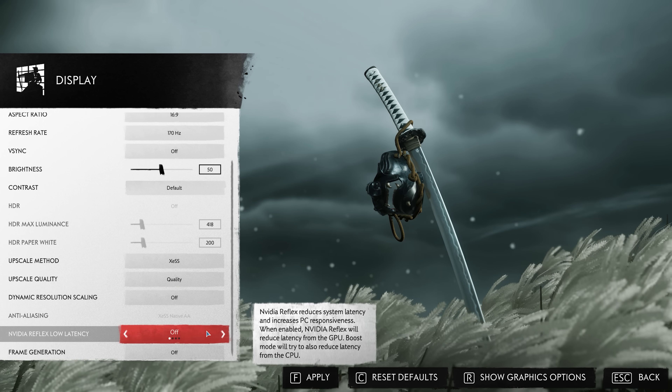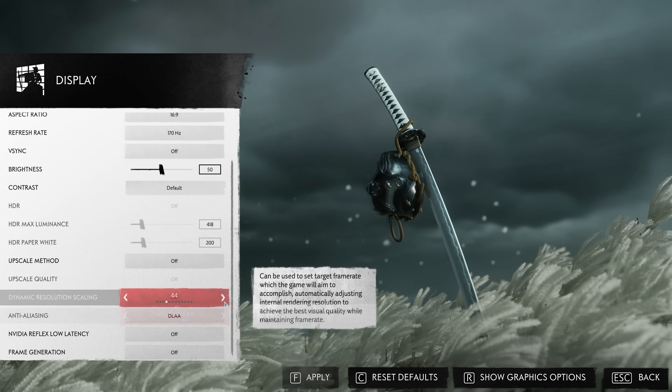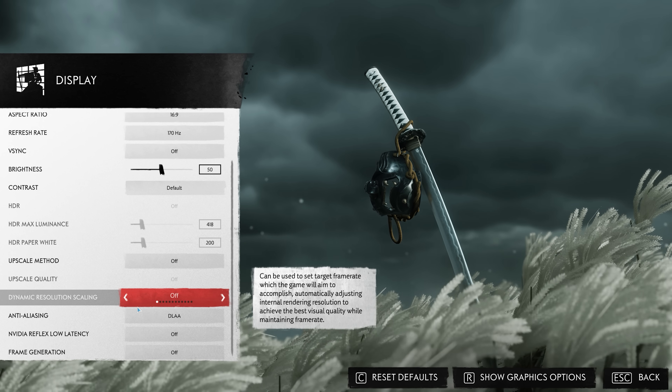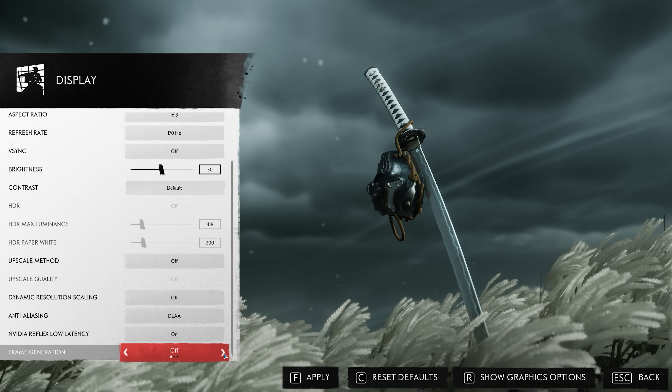The game offers a variety of upscaling options like DLSS, XESS, and FSR 3 alongside their native counterparts, as well as additional performance options including dynamic resolution scaling and DLSS and FSR 3 frame generation.